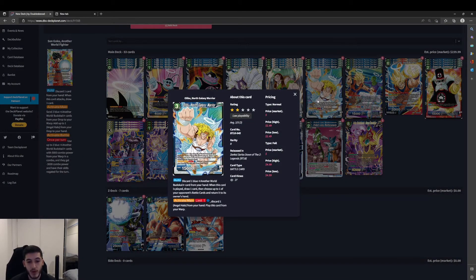Alibu, North Galaxy Warrior — another 3-cost, 15k. Auto: discard one blue Another World Budokai card from your hand when this card is played, draw 1, and then choose one of your opponent's battle cards and return it to the owner's hand. Activate Main, limit 1 — for one blue energy, discard one Angel Halo from your hand and play this card from your warp. So we don't necessarily need to have this card in hand — we can warp it early on and still have ways to play it out. Being able to bounce something without any kind of energy restriction is really good.